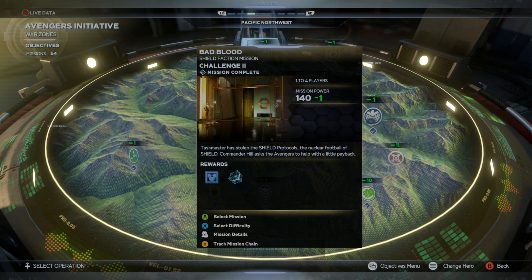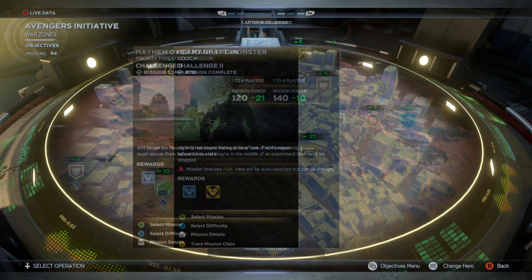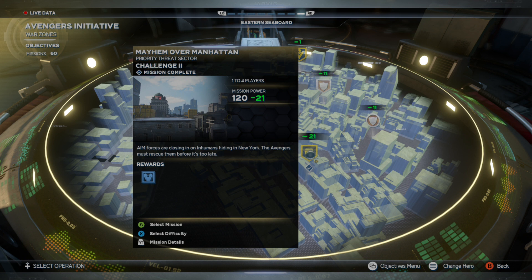Taskmaster can be defeated by completing the SHIELD mission Bad Blood in the Pacific Northwest. For Abomination, play Hulk's iconic mission Heart of the Monster, located in the Utah Badlands.